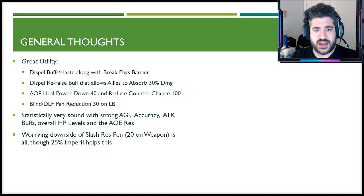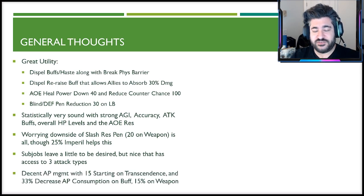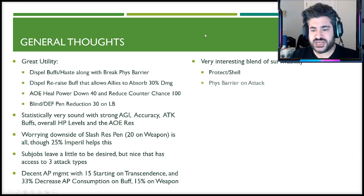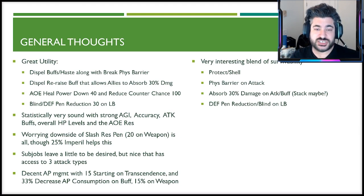She has 50% defense penetration from the truststone passive, standard for damage dealers, but she'll probably struggle comparatively with tank busting. Flagbearer Glaciela already does that job very well, so it might be overkill to have two units doing it. Her job is to kill evade units, and she can absolutely do that. Sub jobs leave a little to be desired, but she has access to slash, pierce, and strike attacks. AP management is decent, and her survivability blend — protect, shell, physical barrier on attack, 30% absorb, limit break blind — gives her multiple ways to sustain.